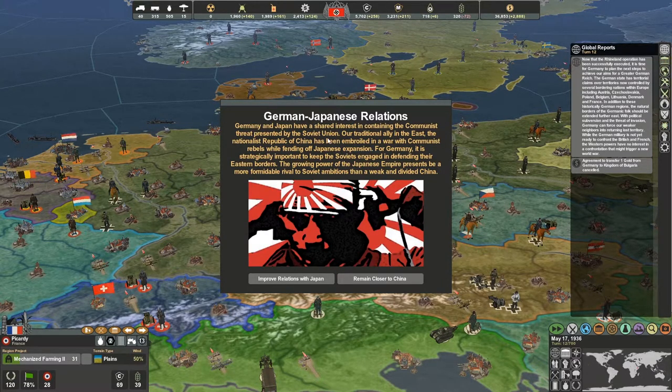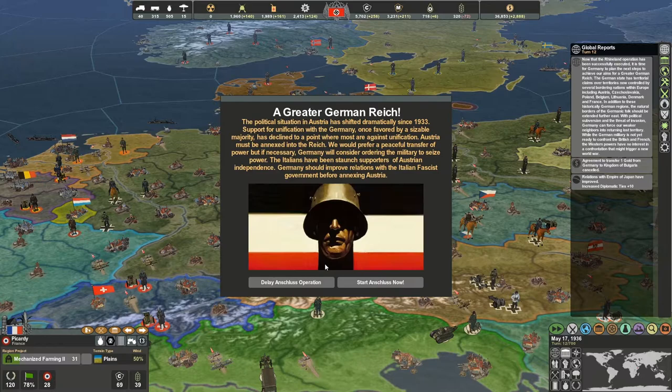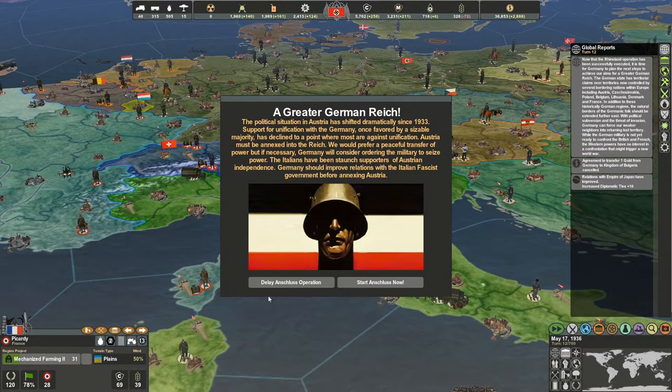My throat's a little raspy — I've recorded a lot of videos today, been doing a lot of work on my one day off from my actual job. If I wasn't recording this game I'd be playing it, so might as well record and talk about it. German restoration policy — now that the Rhineland operations are done, it's basically just saying 'hey look, we need to take over all of Europe because we're Germany and who's going to tell us not to?' German-Japanese relations — basically you can choose between being closer to China or Japan. I just picked Japan because that makes sense in real life and in the game.